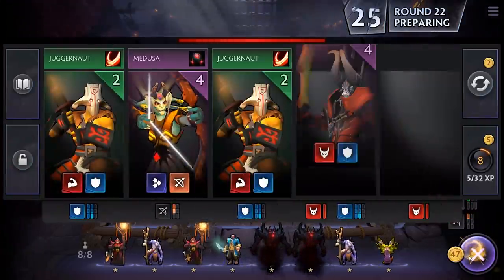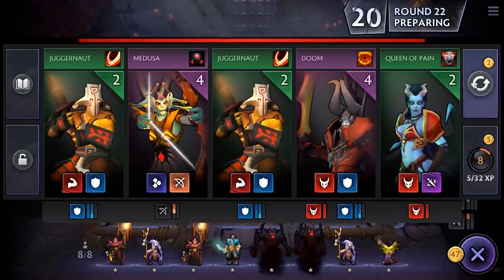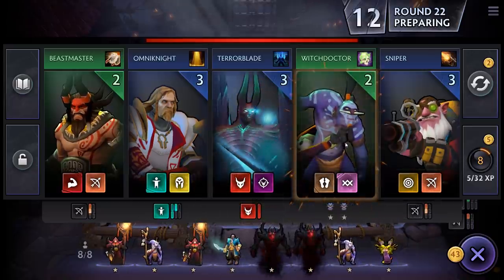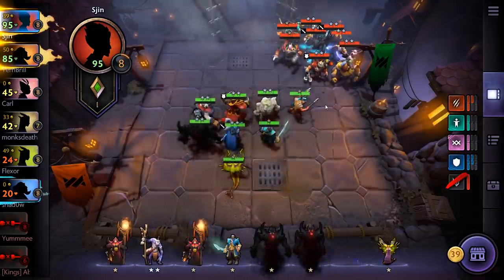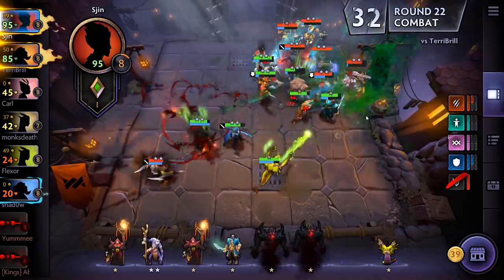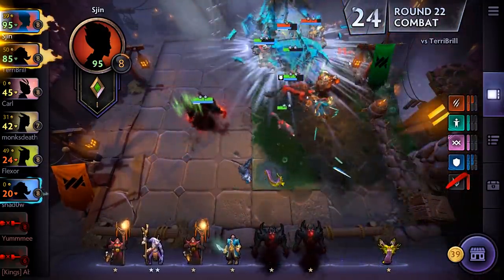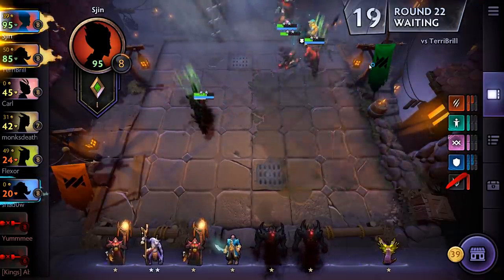We've got 47 coins. Nothing here that we really want — we'll do another cheeky re-roll. Again, nothing we really want. Let's re-roll again — Witch Doctor, let's get him to level two. Terribrill — okay, this is the one to watch. He's got a pretty scary team, actually. But look at that — we smashed him to bits! Amazing. We should see a pretty penny from that win: 10 plus the win streak, and interest — 13 total gold. Excellent.